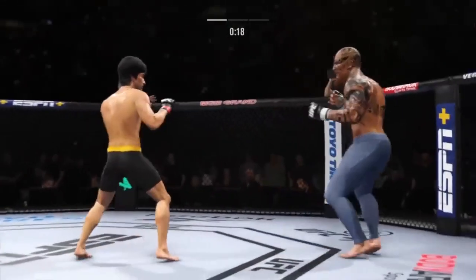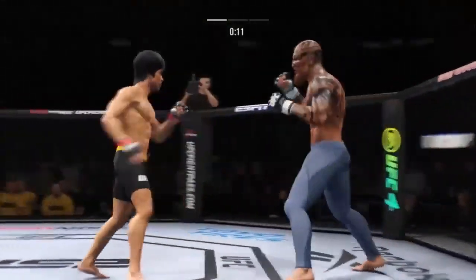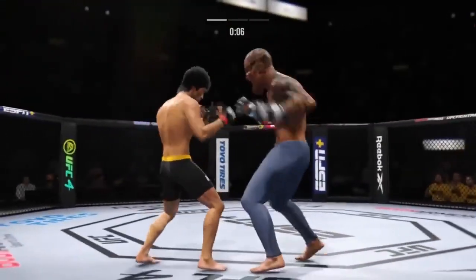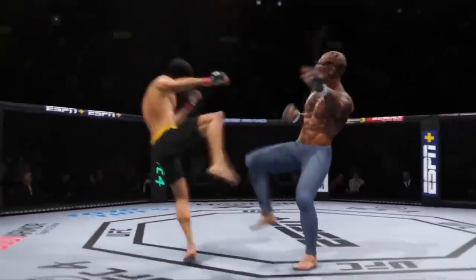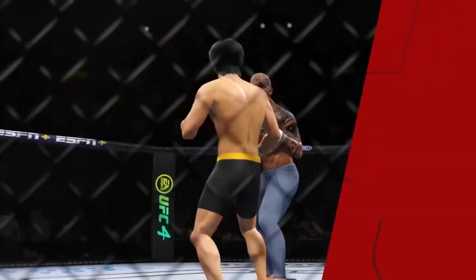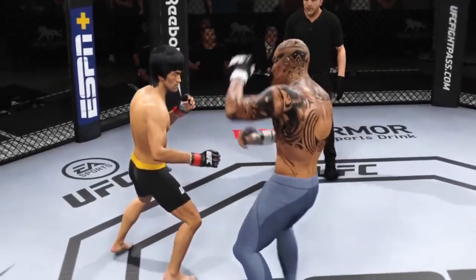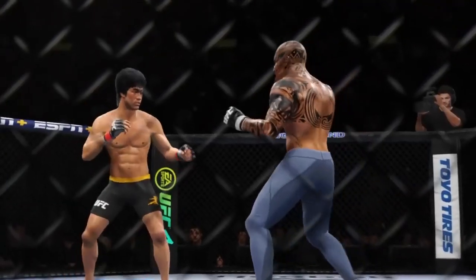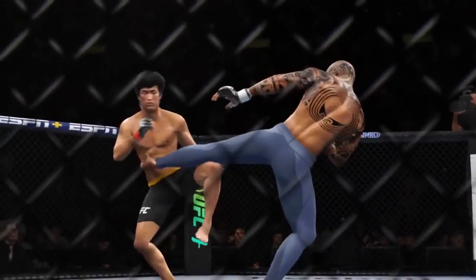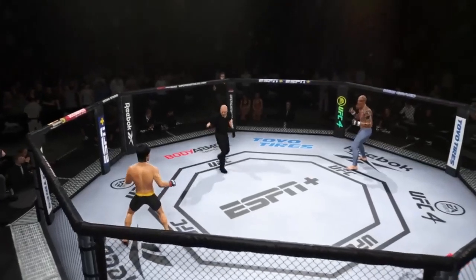Thirty seconds to go. Twenty seconds to go in round one. Big head kick. That horn means we have reached the end of round one. Let's take a look back at some of the replays, DC. If you like the kicking game, that was the round for you. He used his kicks beautifully — managed distance, managed space — and eventually those kicks really started to take an effect on his opponent and slow him down. He has to stay the course next round.